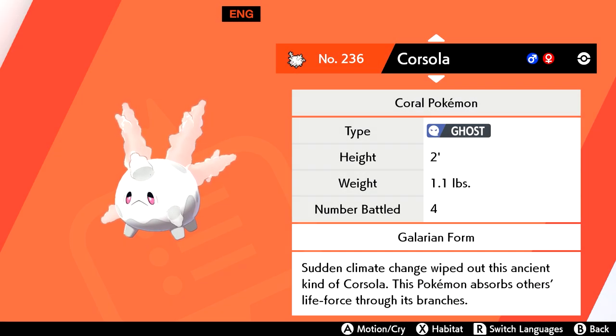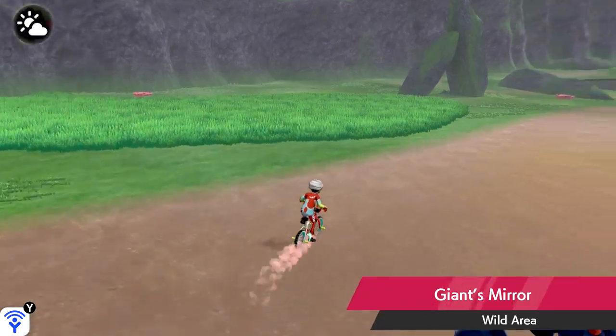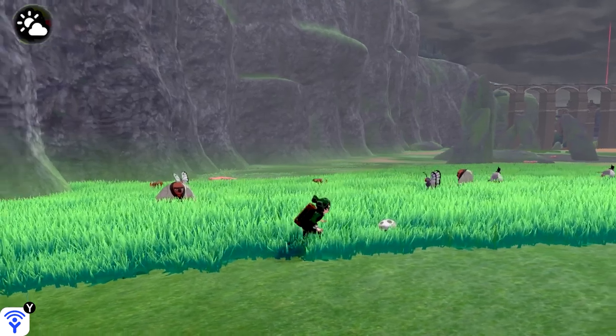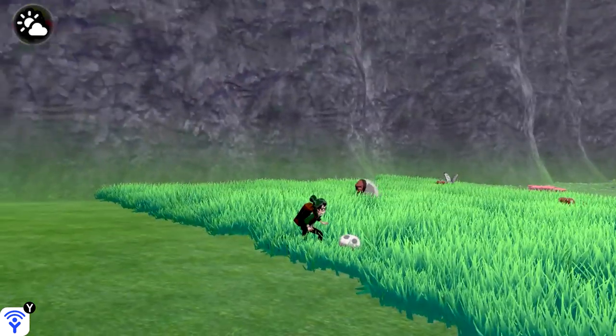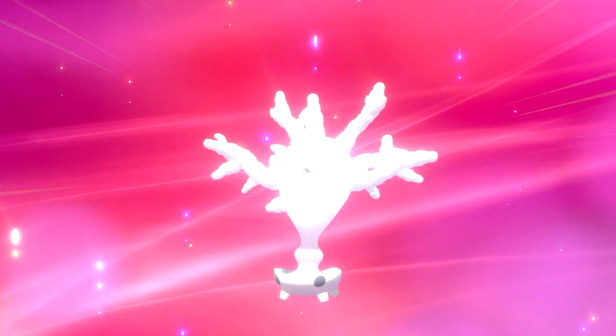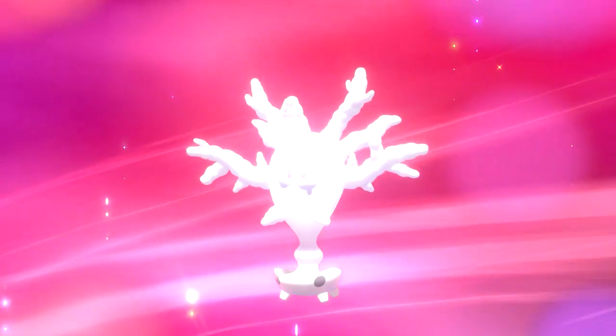Galarian Corsola and its brand new evolution, Cursola, are some rather interesting variants that are pretty hard to come by. Over in Giant's Mirror, once again during Overcast, there's a 5% chance to see Galarian Corsola in the overworld — keep a close eye out as they are efficient at staying hidden in the grass due to their brand new design. To evolve Corsola into Cursola, all you have to do is bring its level up to 38.